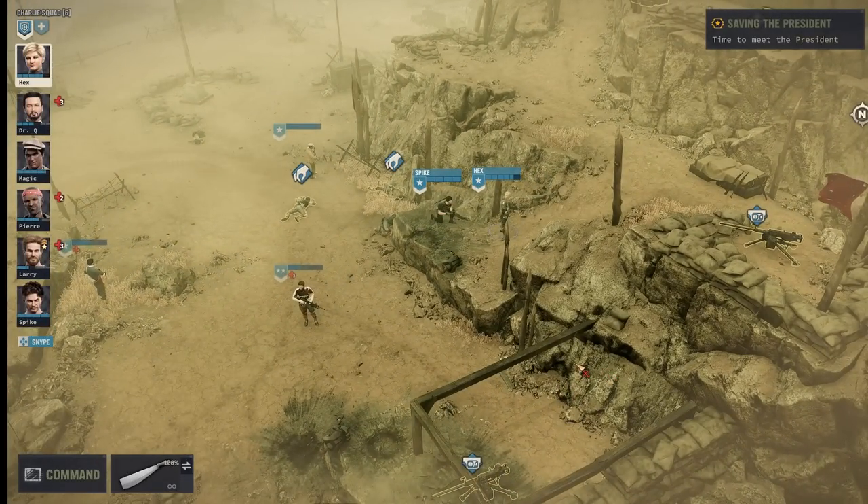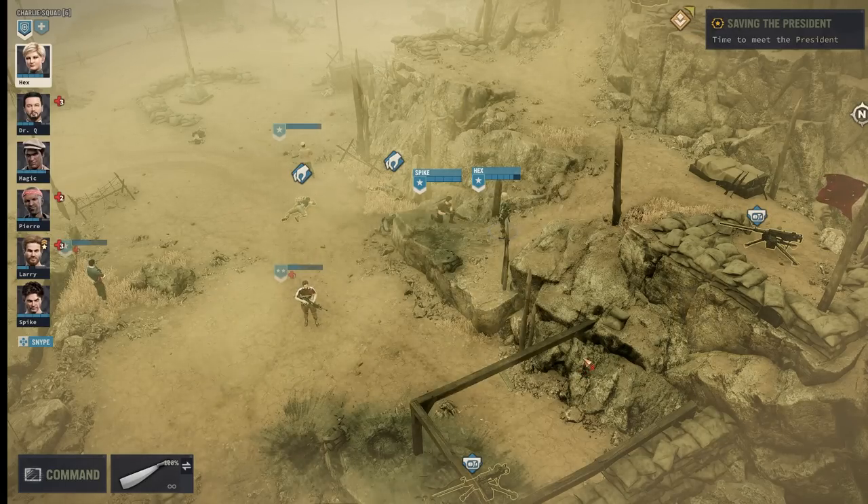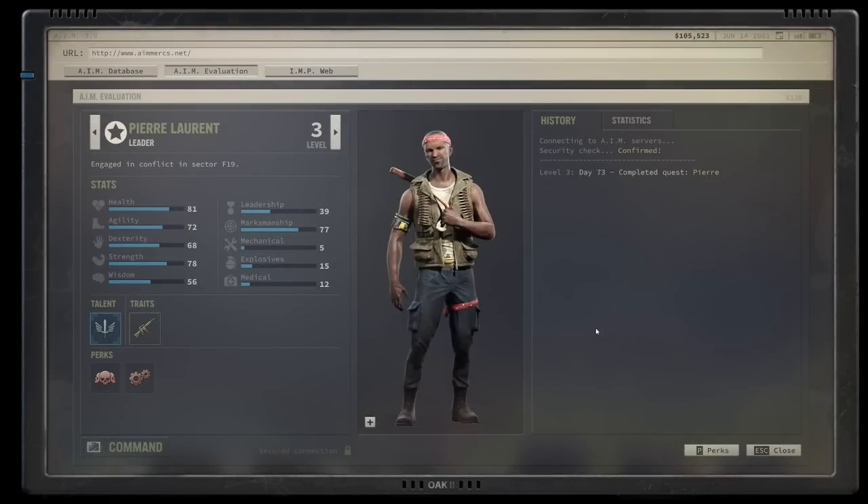It took forever to find out how to trigger that conversation option. Now for Pierre — this is how he starts: level three, pretty average skills. Marksmanship is not too bad, a little bit of leadership, everything else is average. What I don't like about him is his low agility — he has few action points — so if you want to train him, train agility first.